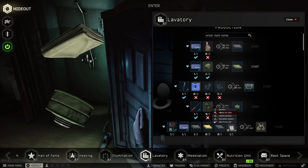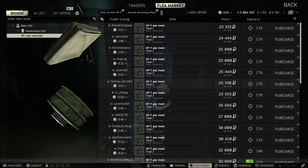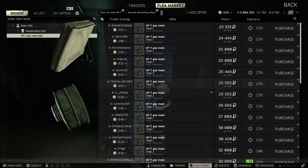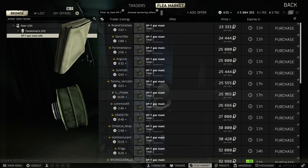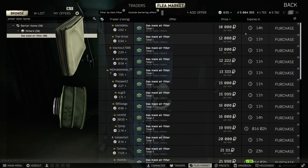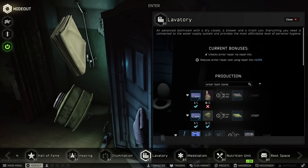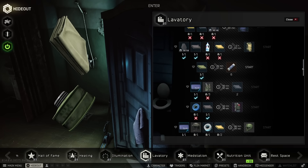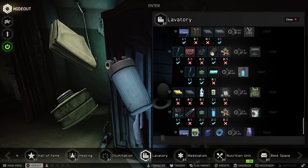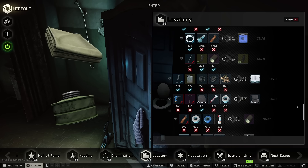For the air filter craft, gas masks usually go between 15 and 30k, but sometimes you can get lucky on Fence and get them for around 10k a piece. The air filters themselves sell for anywhere between 10 and 20k depending on the time of day. You can also use the gas mask air filters to craft water filters, so if you don't have any water filters saved up from the beginning of wipe, you can craft them here.